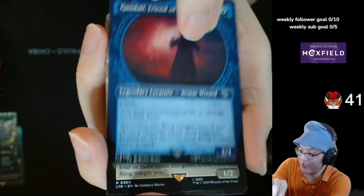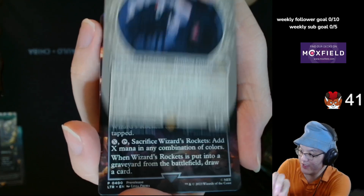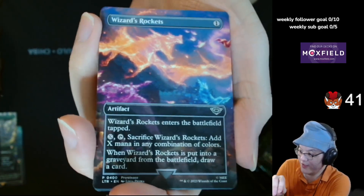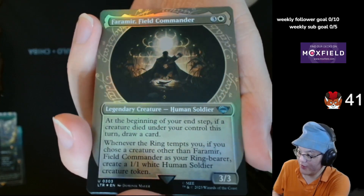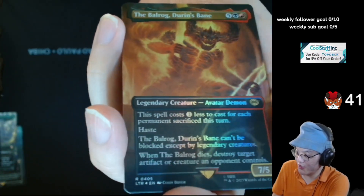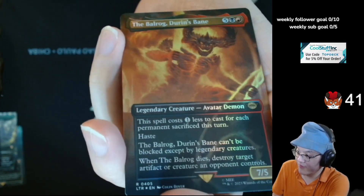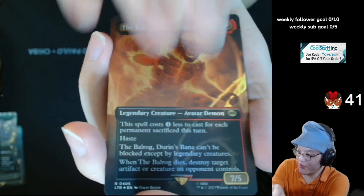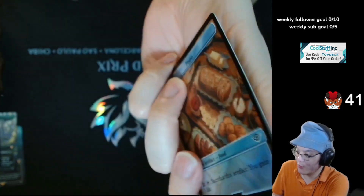Gandalf, Friend of the Shire, Ring Art. Frodo, Sauron's Bane, Ring Art. The Faramir, Field Commander, Ring Art. And a Balrog — Durin's Bane. Avatar, Demon.